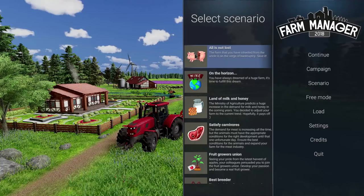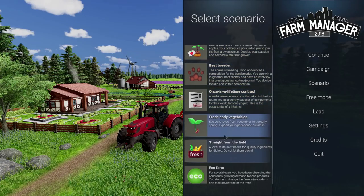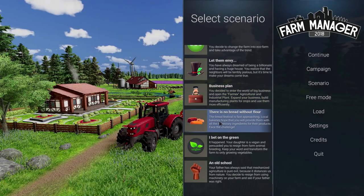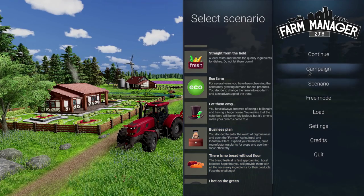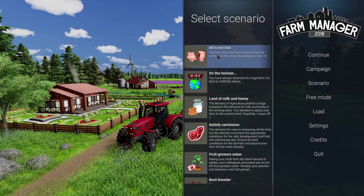Let's take a look at the scenarios. They've really gone to town — there was one in the demo version but now there are 15, which is jolly exciting, and they're all quite varied. This one you have to save a farm from bankruptcy, this one you build a farm of a certain size, this one — 'The Land of Milk and Honey' — you build a farm specifically targeting milk and honey, and there's one about fruit, one about veg, an eco farm one, one about bread. Very varied — once you've exhausted free mode and the campaign you're giving yourself an enforced challenge via a scenario, which keeps the game fresh and makes you do things a bit differently.